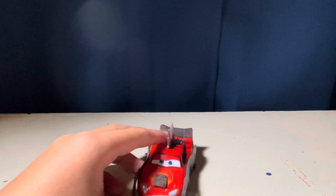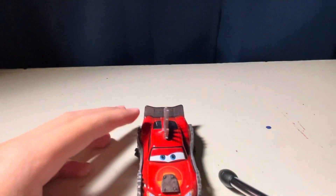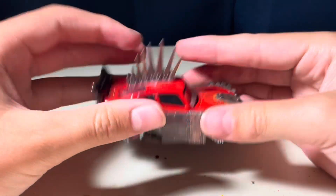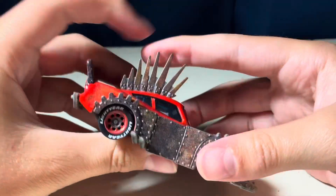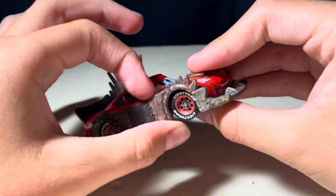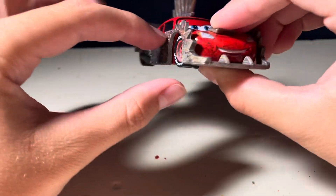And here he is out of the package. He's got this giant mohawk that's made out of like a rubbery plastic, and he's got this like skirt sort of.